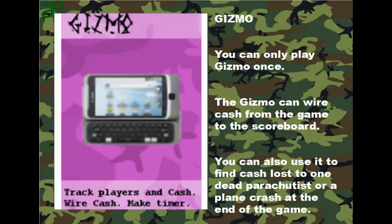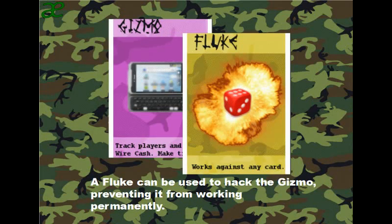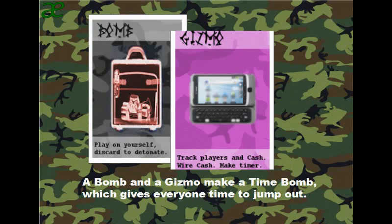Gizmo: another extra card — you can only play Gizmo once. The Gizmo can wire cash from the game to the scoreboard. You can also use it to find cash lost on a dead parachutist, or on a plane crash at the end of the game. A fluke can be used to hack the Gizmo, preventing it from working permanently. A bomb and a Gizmo together make a time bomb, which gives everyone a moment to jump out before the bomb goes off.